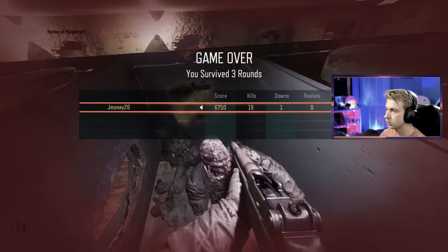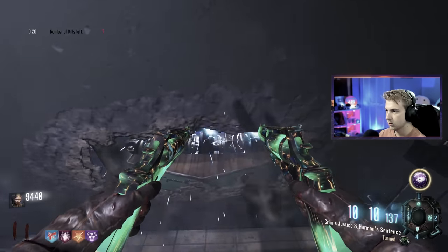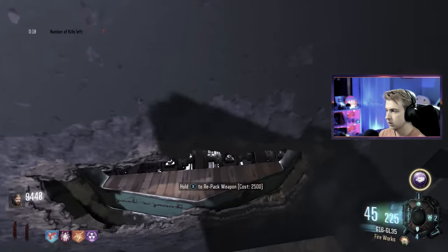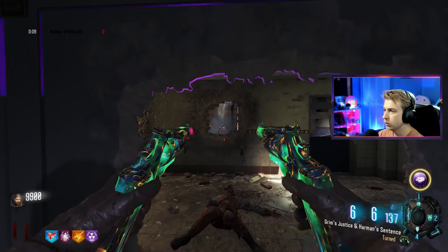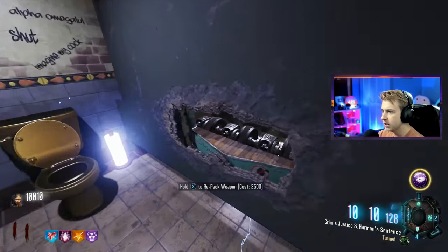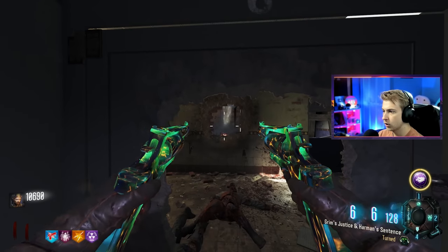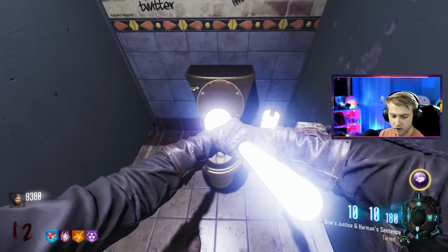Maybe I died a few times after that, but I was on the brink of greatness. It started feeling like this run could go the distance. I need to get seven kills in like 20 seconds — I swear if I lose. We got it! We got the ultimate challenge, baby! Our toilet's gold and our toilet paper is glowing. My plunger's glowing too — this is sick.